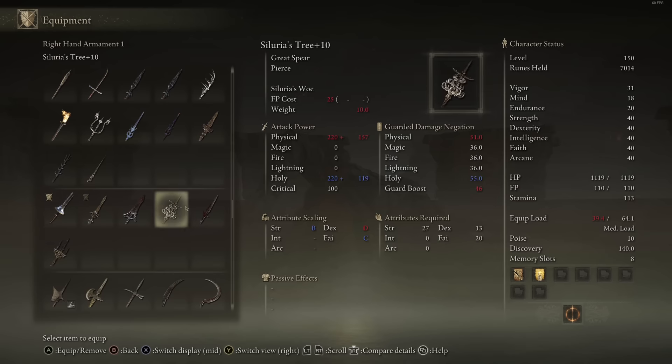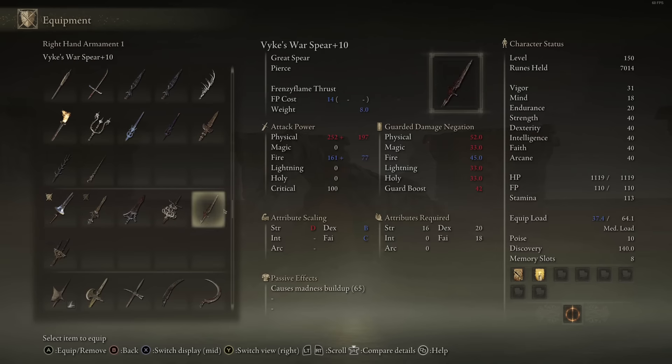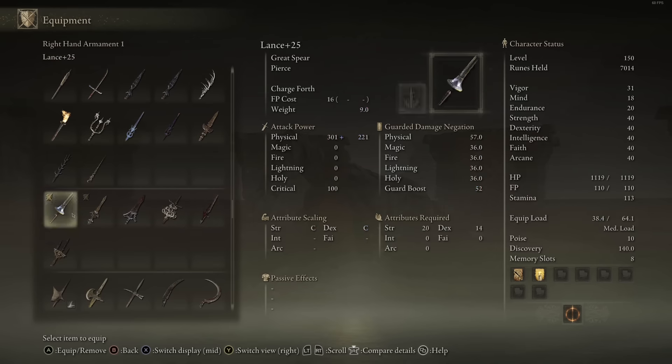So the great spears are these ones here — larger versions of the regular spear — they still retain the same piercing attacks, just a bunch of pokes that they always get. As for the great spears themselves, there are 6 in total. Only one can be infused with the ash of war, so this video is going to be slightly different to how I normally do it. Normally I have the chart and compare all of the damage values together and compare all the different ones that can be infused, and tell you which ash of war to use.